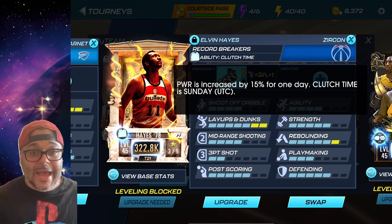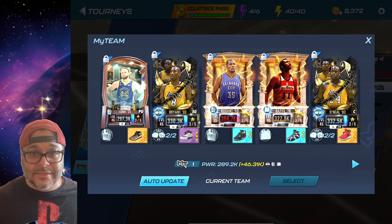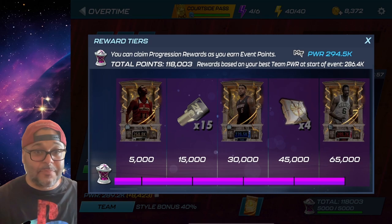Kevin Durant is my strongest player — he has the Prime Player ability that gives him a 25 boost. Elvin Hayes has Clutch Time so he gets a 50 boost on Sundays, which is why he's in my lineup. Stephen Curry is my point guard — he bails me out when I need threes and is a very reliable playmaker.